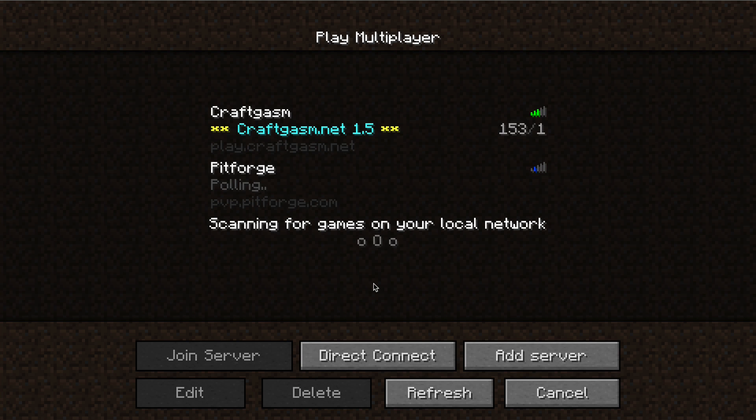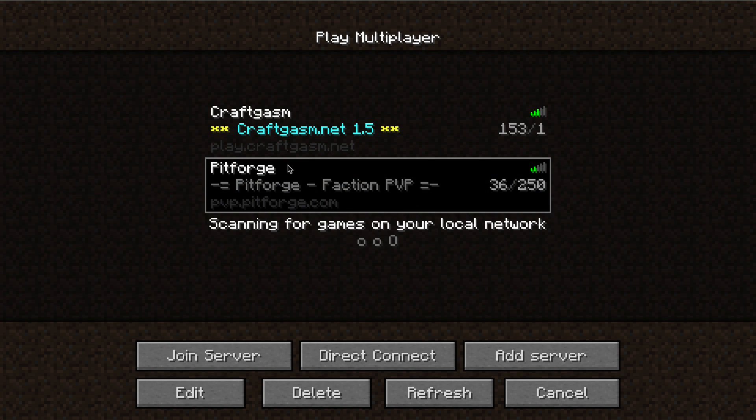Once I've done that I can go down to Done. It'll load up and then you should see a few things here — you should be able to select this server and see some options that show you how laggy the server could possibly be. The 36 out of 250 is how many players are on the server right now out of how many can maximum be on the server. Once I've selected that server I can click down to Join Server and I will now be up and running on that multiplayer server.